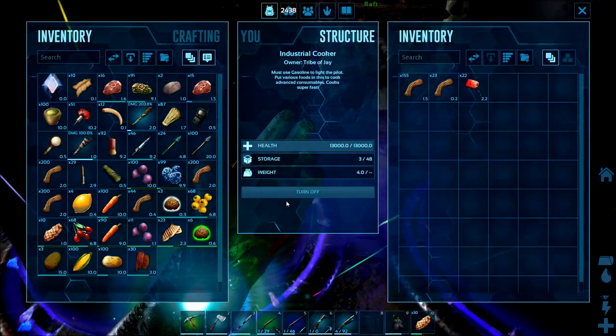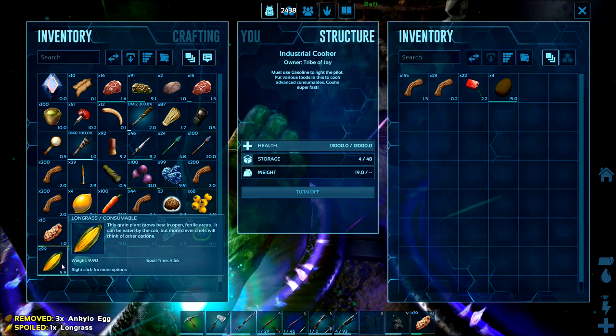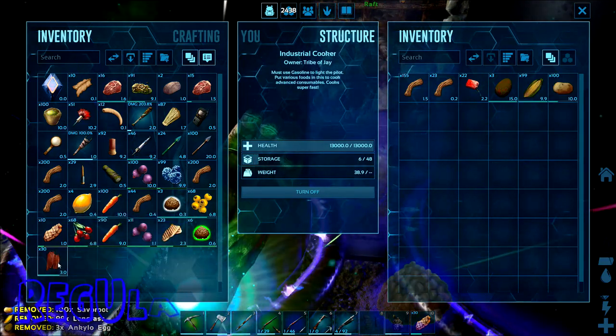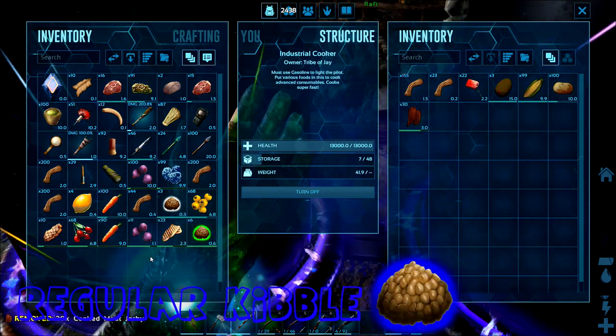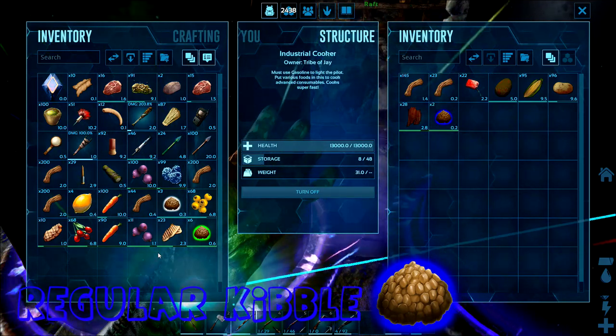Okay, so regular kibble — in this case I'm going to use Anky eggs. We do need two types of vegetables: we need the long grass and the savile root, and we also need a cooked jerky.